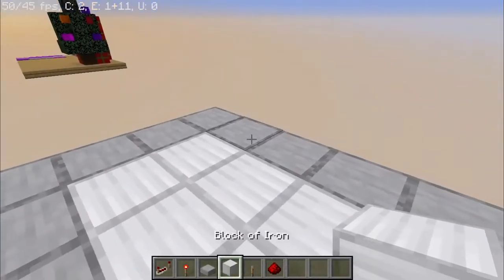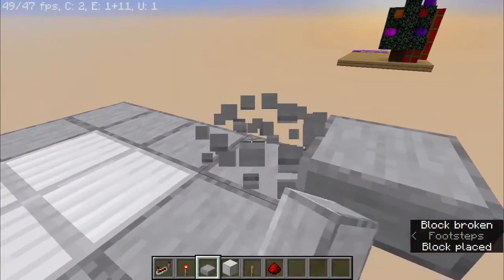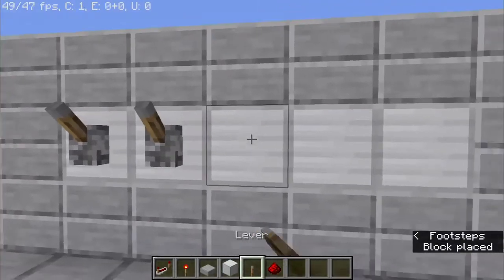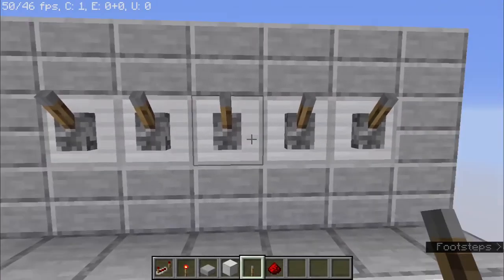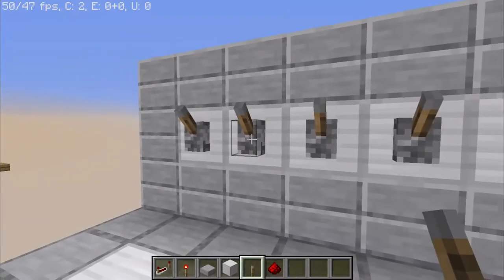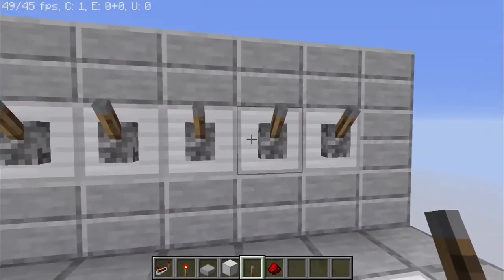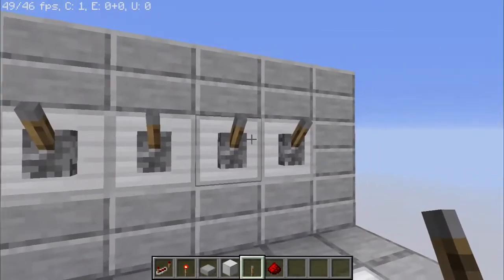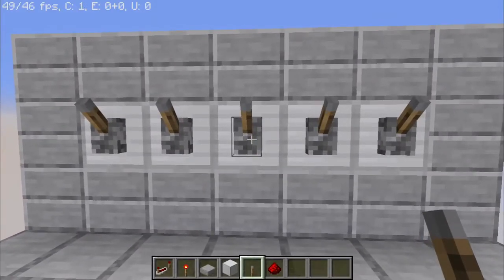So the way you're going to build this is you're going to start by building up a wall. Once your wall is built, you can go ahead and put however many levers you want. I'm going with five because that seems like a good number of possible combinations. By the way, for anyone who doesn't know, all you have to do is take your number of inputs — it's just your number of inputs squared. So in this case five levers times five is 25, so there are 25 possible combinations.